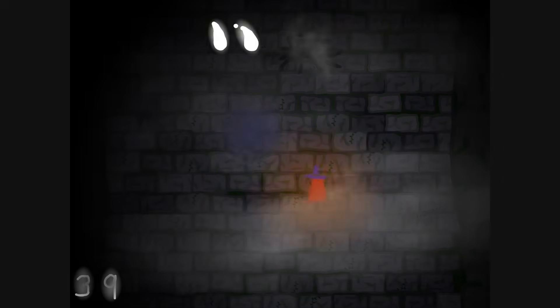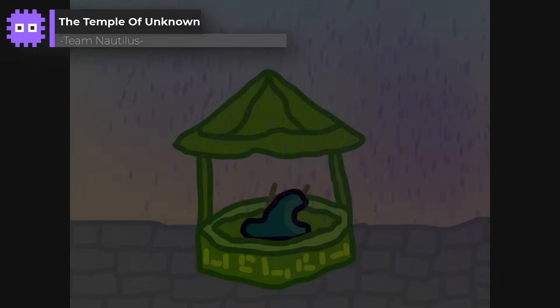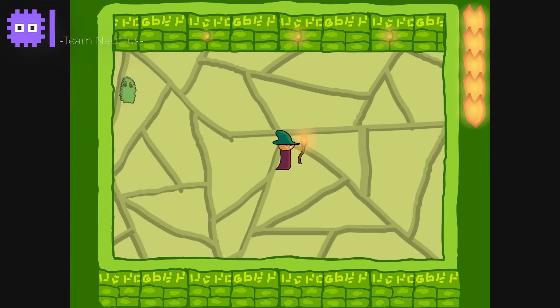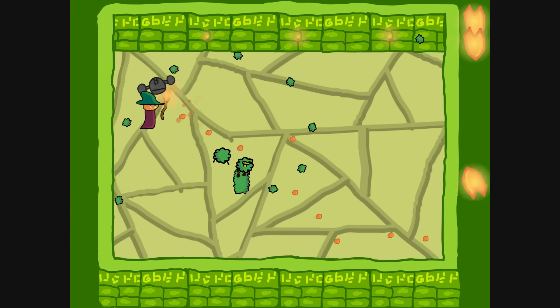Such a fun gameplay mechanic. The Temple of Unknown by Team Nautilus — from a tower to a well. This team effort shines for its fun graphics, clean gameplay, and plethora of enemy types and attack formations. You're always kept on your heels.